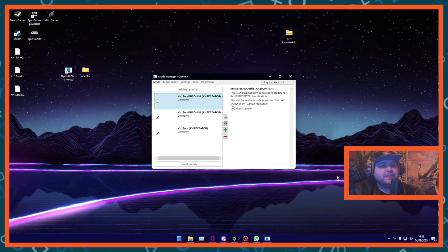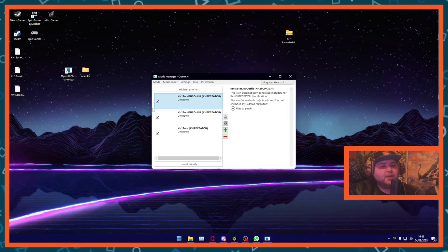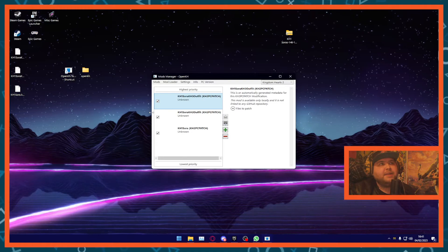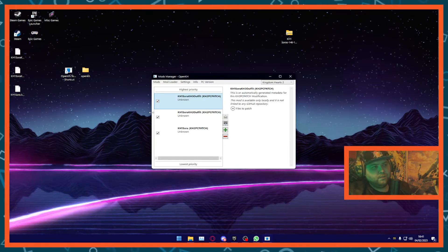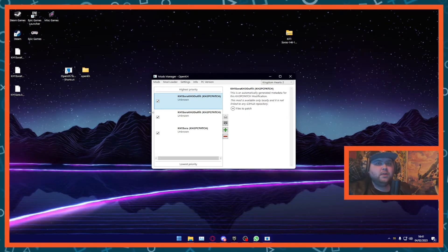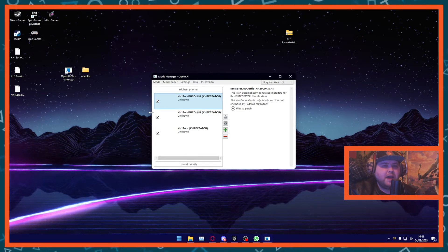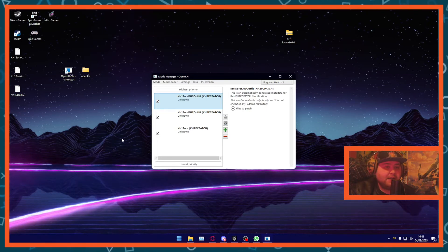For general usage, there is one mod I would highly recommend — that is the Garden of Assemblage mod. What it does is it changes the Garden of Assemblage from being a data fight hub to being a hub for each world in the game, so you can skip out on all the gummy missions. Like, you don't have to use it if you like the gummy missions, but I would highly recommend it.